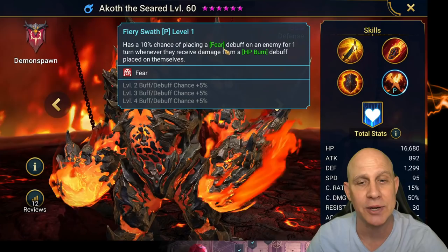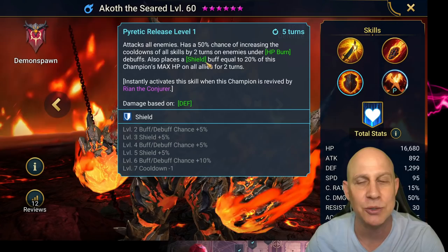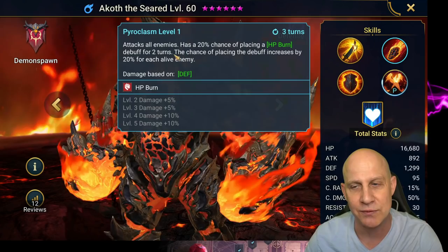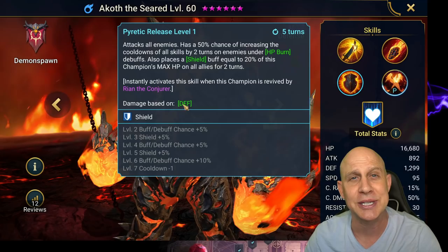He's only got a 10% chance to fear whenever anybody has an HP burn and takes a turn. It's really hard to see, and his AI isn't the best — for his AI he's going to do this ability first, so we can't push back skills. But we're only doing the Spider's Den right now, not the Doom Tower, which this guy is going to be phenomenal in. We've got our burn. We don't need books here, and the only thing we do need books in later on is this ability and this ability. That's it.